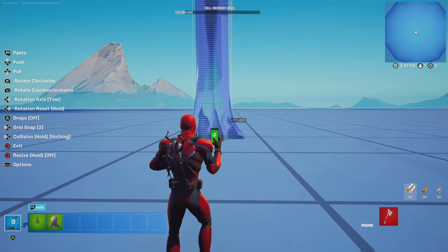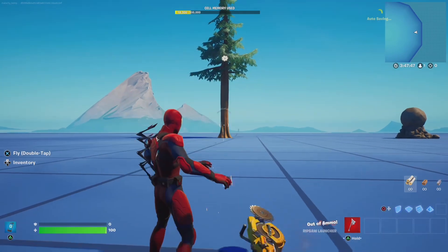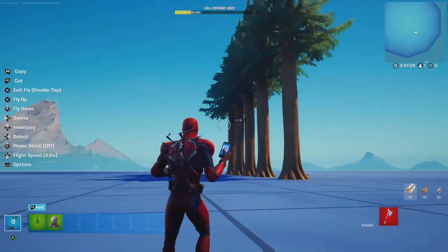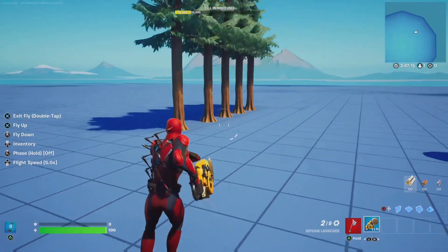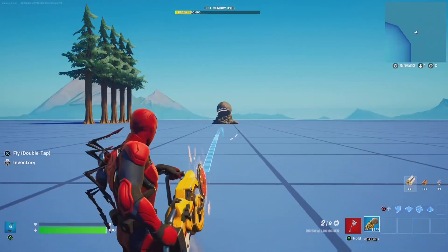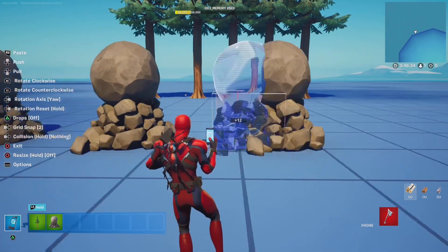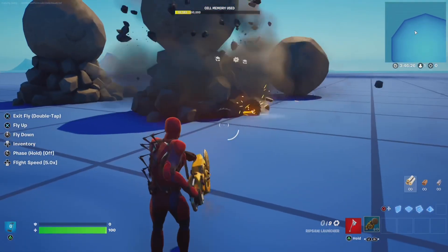I placed down a physics tree and a physics boulder to see what would happen. If you expected something crazy, it just chops the tree. To make it more interesting, I placed a whole line of trees to see how many it could cut, and the answer was surprisingly almost all of them. I then took a shot at the boulder — the same thing happened. I placed another row to confirm, and it was the same.